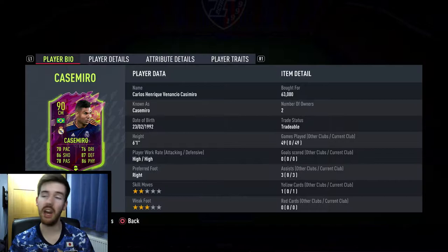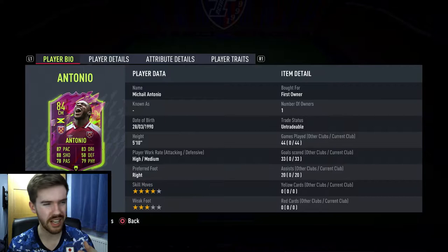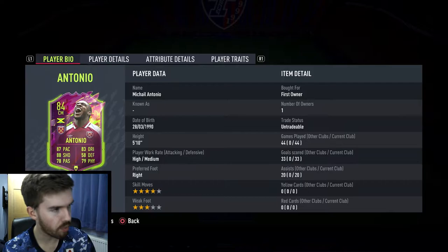We also finally unlocked ourselves the Rule Breakers Antonio card, which was the objective card, and he is also a beast. I did start off playing him off chemistry with the old custom tactics and it didn't really work — he's a centre mid. In the team he has replaced Leon Bailey. But with the new custom tactics it suits him down to the ground. Him and Super Suke up front — what a partnership that is.